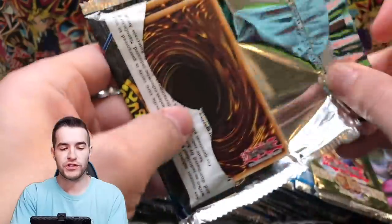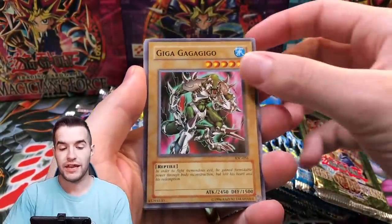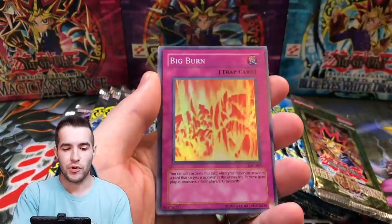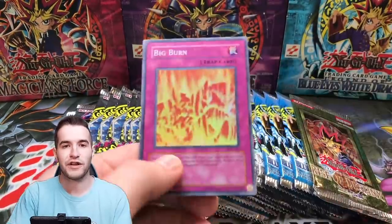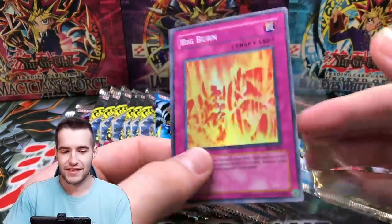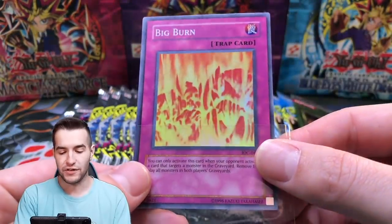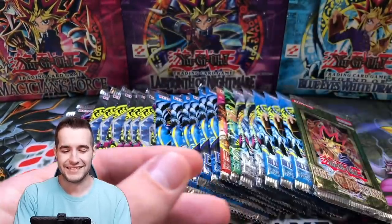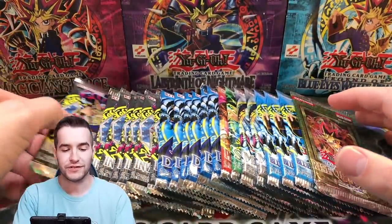Invasion of Chaos — one for three so far, still pretty good ratios. We got a Smashing Ground, a Gigo, the Bogamian, another Super Big Burn, and a Compulse. Those are in like every Invasion of Chaos pack, it feels like. Big Burn Super Rare — the weirdest Super Rare ever. You can barely tell it's a Super, but it is. Two for four now. Overall we've pulled like 10 or 11 foils. Absolutely insane.